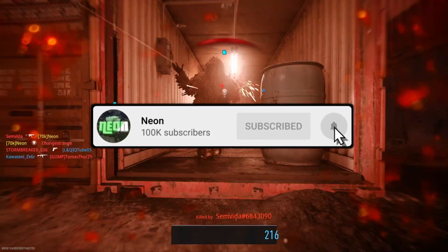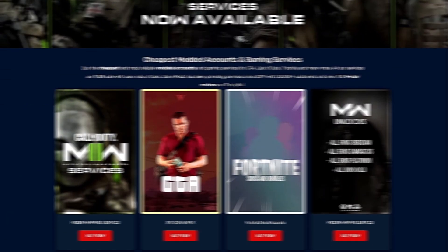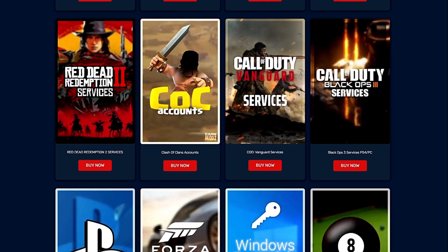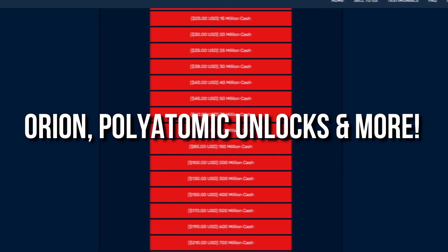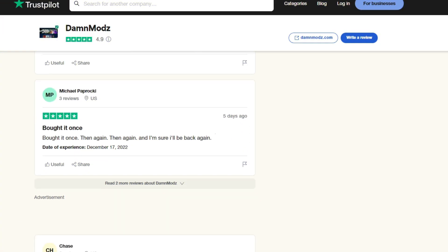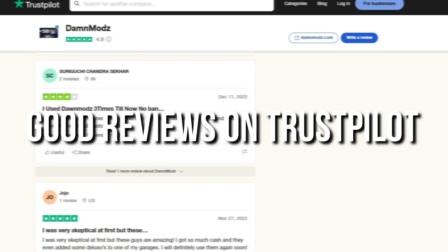I wouldn't have the time to be making as many videos as I am if it wasn't for the sponsors, so a big shout out to today's sponsor. Welcome to the website DamnMods. They are the go-to quickest and safest website for all your GTA 5 and Call of Duty needs. They have MW2 bot lobby services, Orion, Polyatomic, unlocks and more. And last but not least GTA 5 cash and rank services if GTA 5 is the thing for you. They have awesome reviews on Trustpilot as well, so I 100% recommend them. If you're interested and want to know more, check out the link in the description.